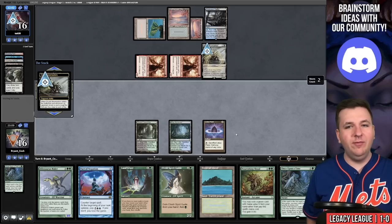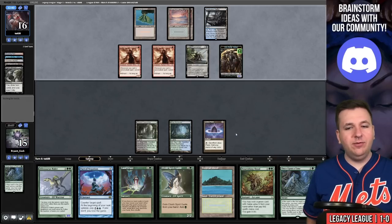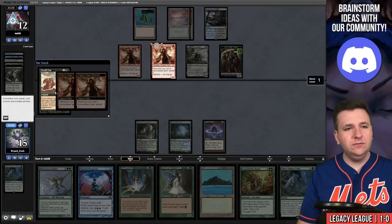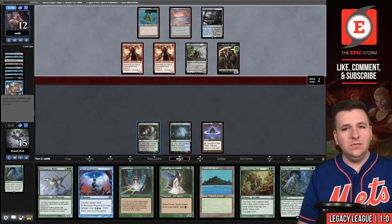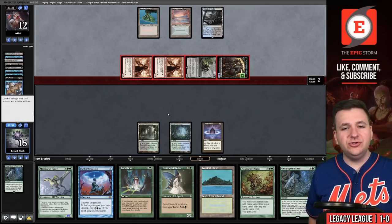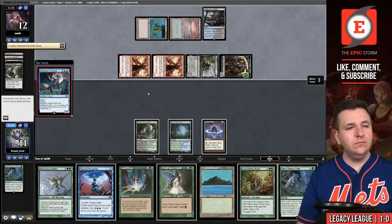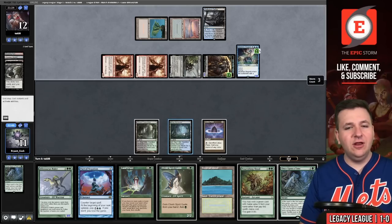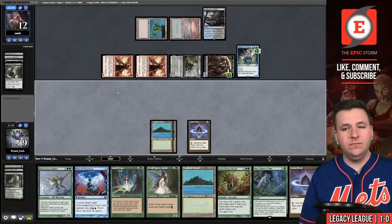Orcish Bowmaster enters. We can actually beat that due to Veil of Summer — we can respond to all the Bowmaster triggers and win. But the problem is we just haven't drawn the payoff. They snuff out their own creature and attack, building toward delirium. They miss on delirium and attack for four — down to eleven. Our opponent plays a Murktide Regent.